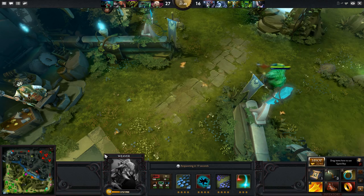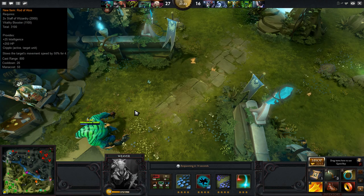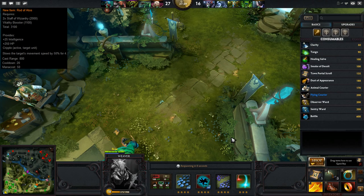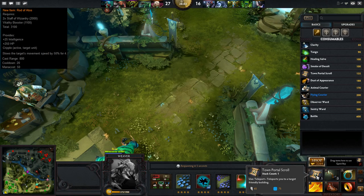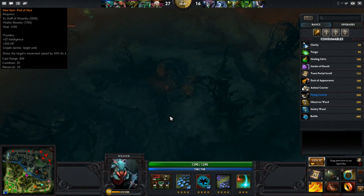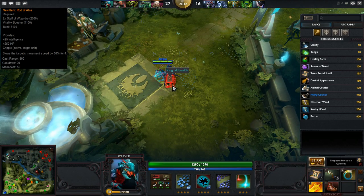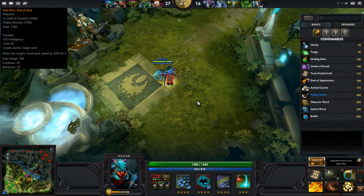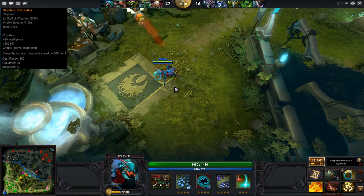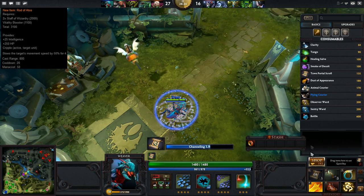The first new item is called the Rod of Atos. It requires two Staffs of Wizardry and a Vitality Booster, and it costs 3,100 gold. It gives 25 intelligence and 250 health, and it has an active ability called Cripple which slows the target's movement speed by 50% for 4 seconds.